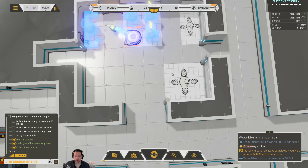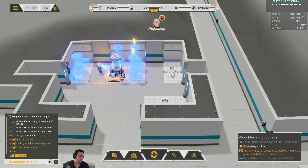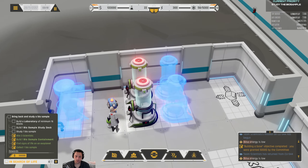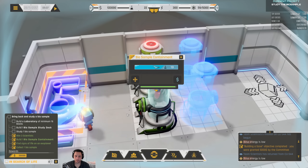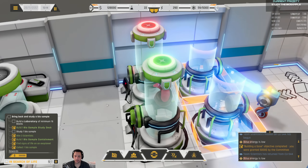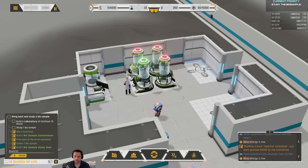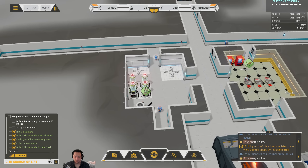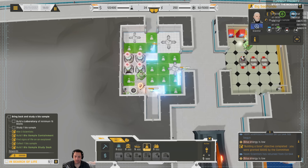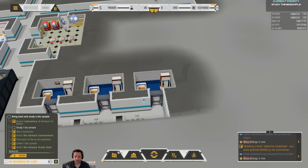I find that roughly four containment units is a good number, because you only store the bio samples temporarily. Once you study them, you sort of get rid of them. You'll see Big C-Panda sticks the sample in the containment unit, and once freed up, he'll take the containment unit — which looks to be some sort of plant — out of there and stick it into the sample study desk, study it, and gain some experience. I'm just going to have a proper lab with the entire room, but both are valid ways of going about it.